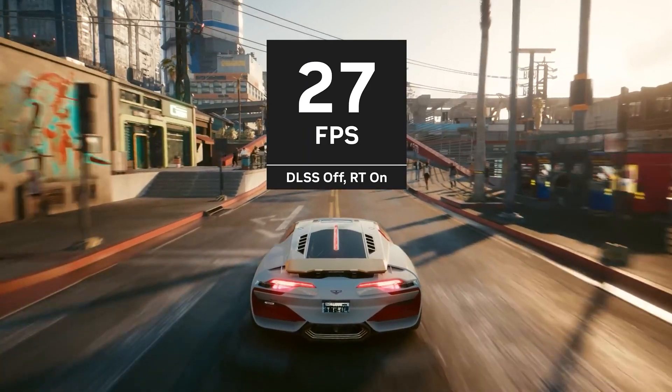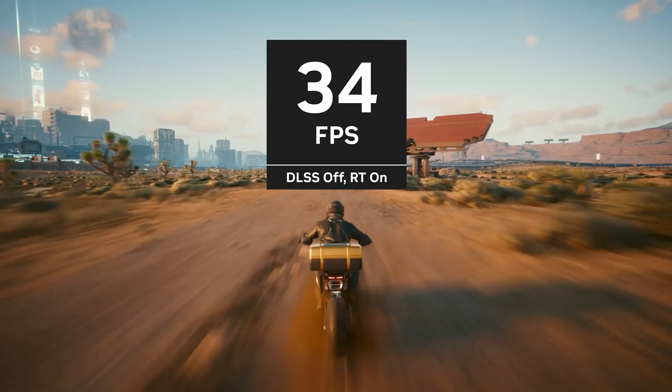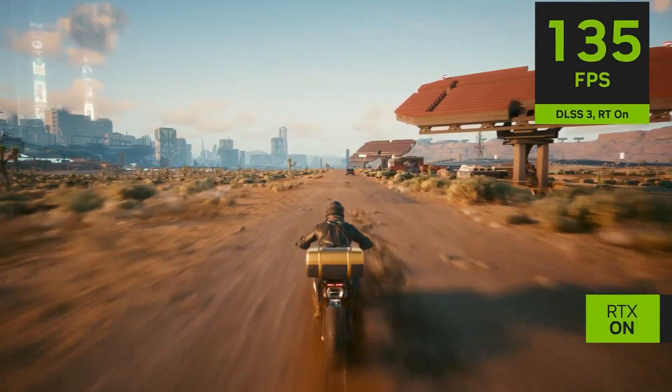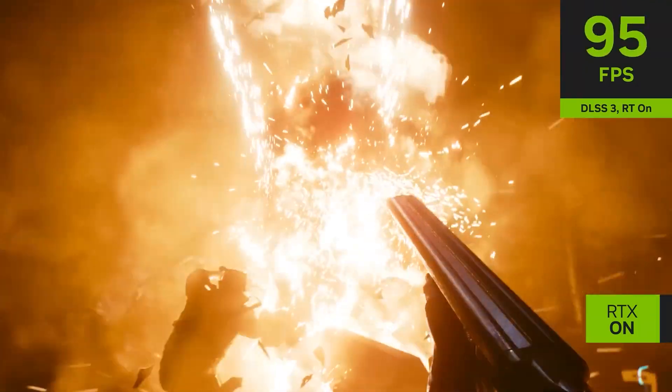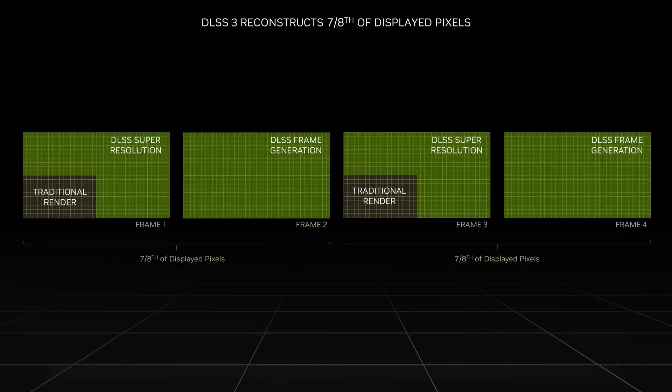Even though the game settings were put on Ultra at 4K resolution, and the system was using an RTX 4090, it's actually not looking possible to run the game smoothly with Overdrive mode at 4K resolution. Only when DLSS 3 was turned on did the game start running at 100+ fps, because DLSS introduces a frame generation technique that introduces fake frames in between the original ones.